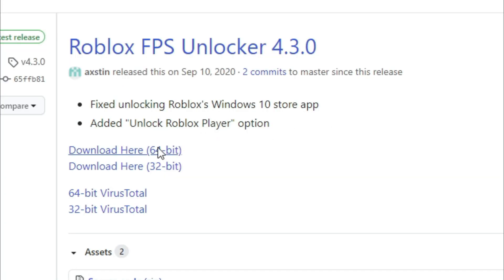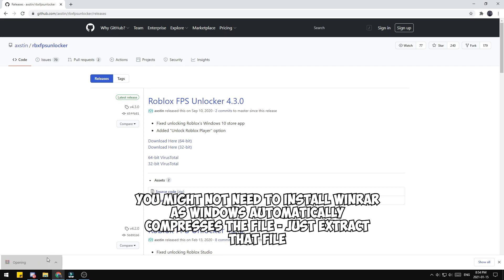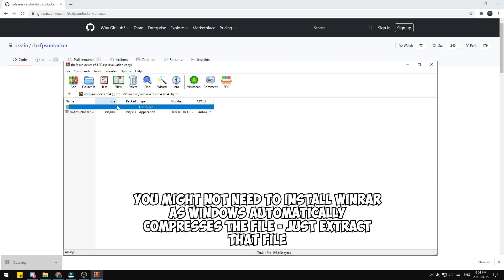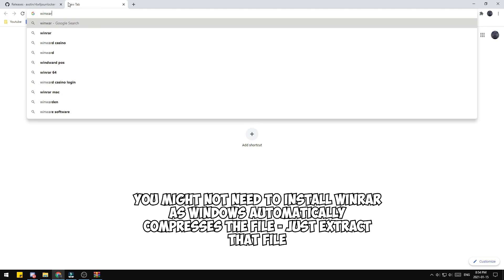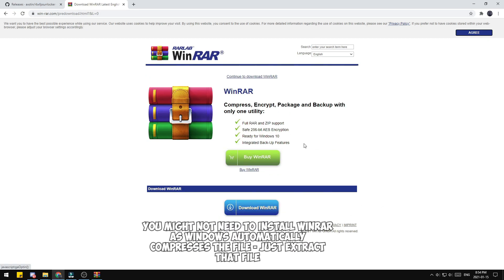Click the download link — since I'm downloading 64-bit, you should see a zip file appear in the bottom left corner of your download bar, dependent on what browser you use. Open it up. If you don't see a zip file, you might want to install WinRAR — it'll also be linked in the description. To install WinRAR, go to the website, download it, and you should be able to get easy access to it.